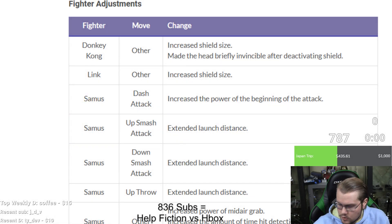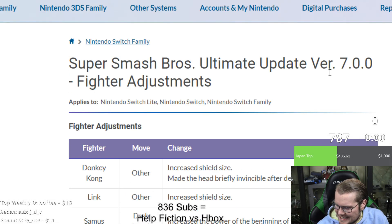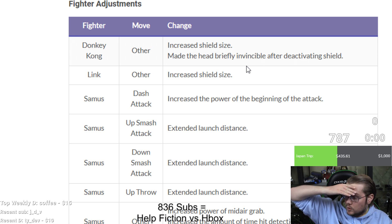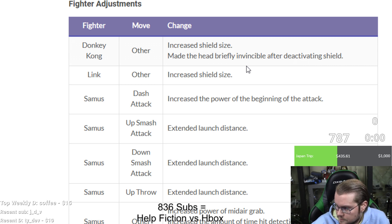Alright, let's go over Ultimate 7.0 patch notes. Starting off with DK: increased shield size, and made the head briefly invincible after deactivating shield. Not really sure how long 'briefly' means, but it makes DK leaving shield when people are above less risky. Also increased shield size for Link — seems to be a pretty universal change, not sure why they feel the need to make shields bigger.